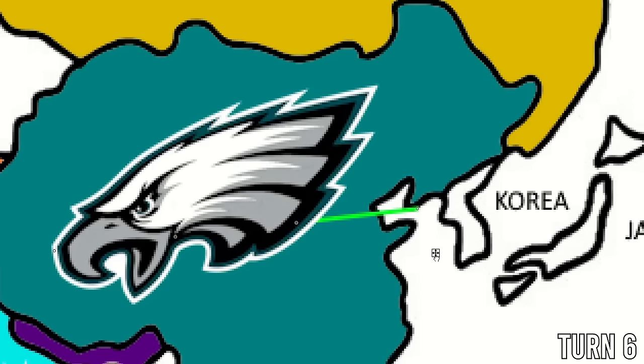The Denver Broncos love expanding and head toward Pakistan — another expansion. They get Chris Jones instead of the 99 overall tight end from the Evolve power-up, since Chris Jones has an X-Factor. But the Broncos' expanding days are over — they'll have to play a game next time. There are still nine power-ups remaining on the board.